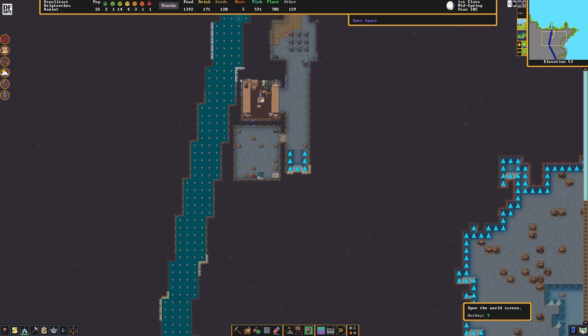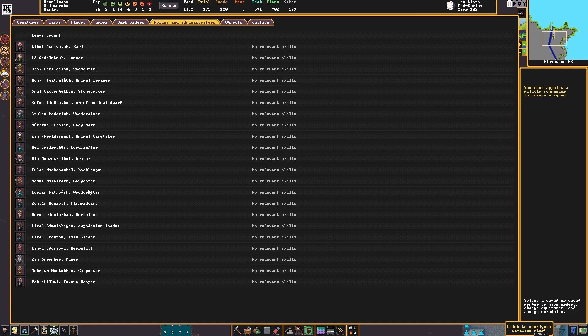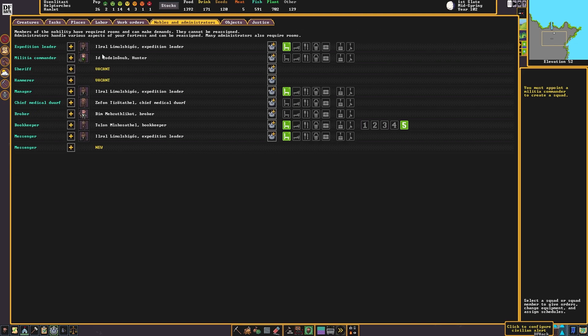While that's happening, let's just see if we can start a squad. I need to go to nobles — we need a militia commander. No relevant skills shown. I wish it showed their combat skills. Okay, Id, you're a hunter, so you're the militia commander. Sure, why not?